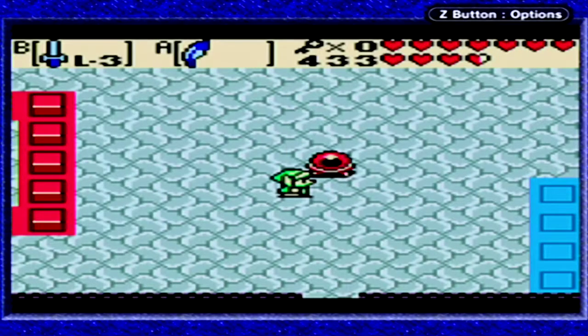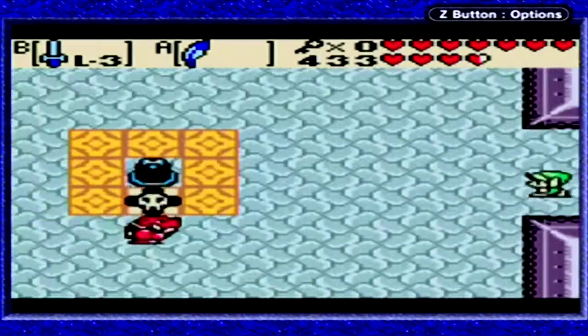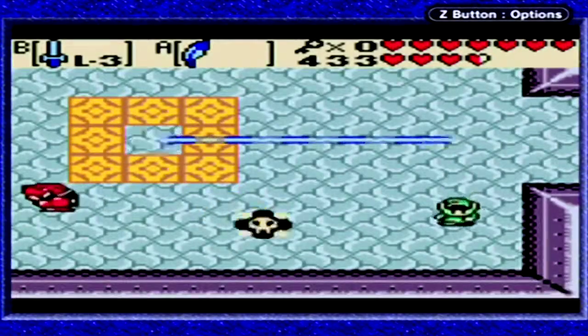These things here control which tiles go up, between red and blue. Also, if you're standing on top of them when you hit the switch, then you'll be on top of them as well. Keep that in mind for later.